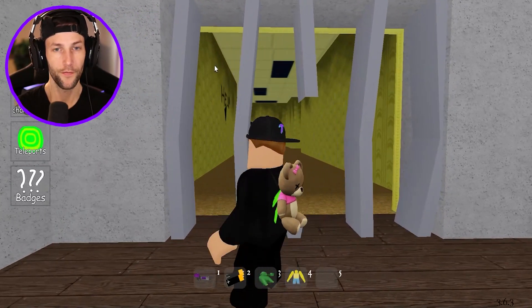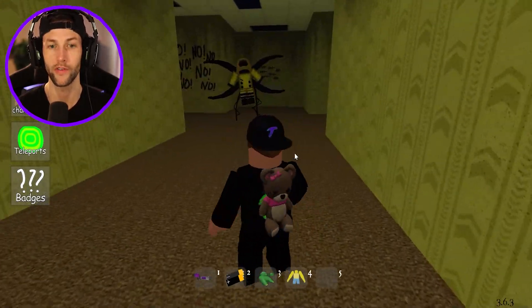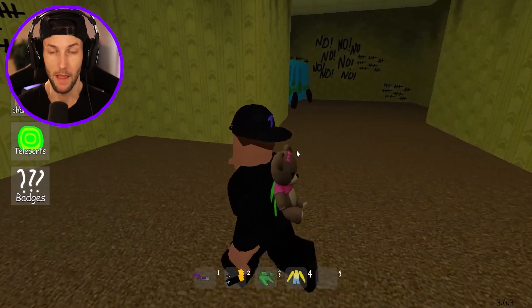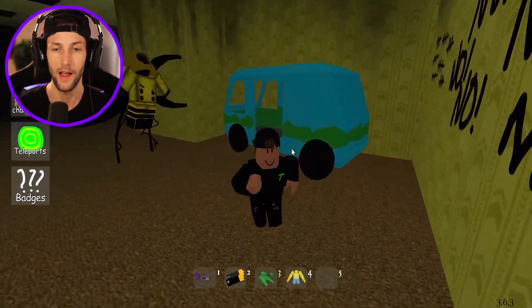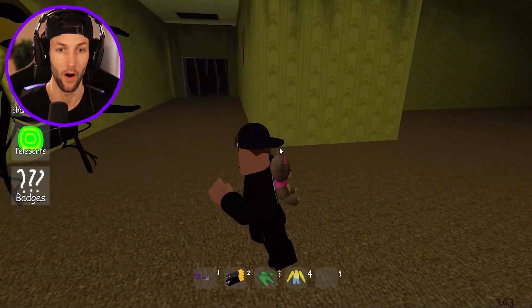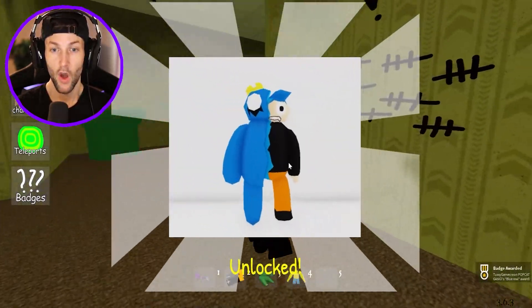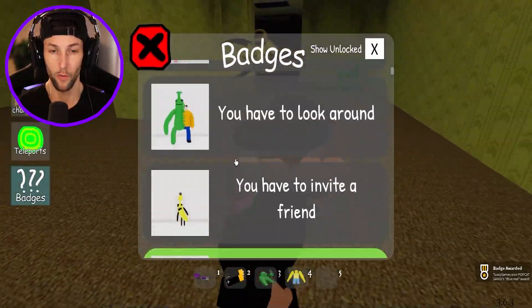I don't know if these jail bars are old or new because I haven't been down here in probably a month, maybe even longer. Last time was when we had Shaggy from Scooby-Doo and those bars were not there. We get the Mario pipe - is this it? Was that the one we actually needed for the old backrooms?